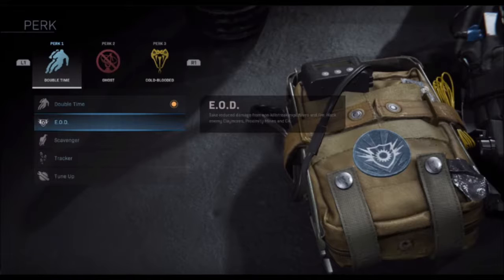In the first perk slot, we have Double Time — triple the duration of Super Sprint and fully replenish Super Sprint on kills. EOD: take reduced damage from non-killstreak explosives and fire, hack enemy claymores, proximity mines, and C4. Scavenger: resupply ammo from dead players. Tracker: enemies leave behind trails and death markers, increase crouch movement speed by 30%. And Tune-Up: increase the charge rate of field upgrades by 50%.